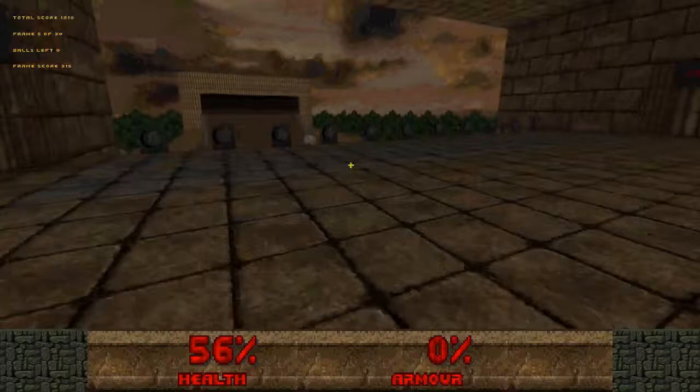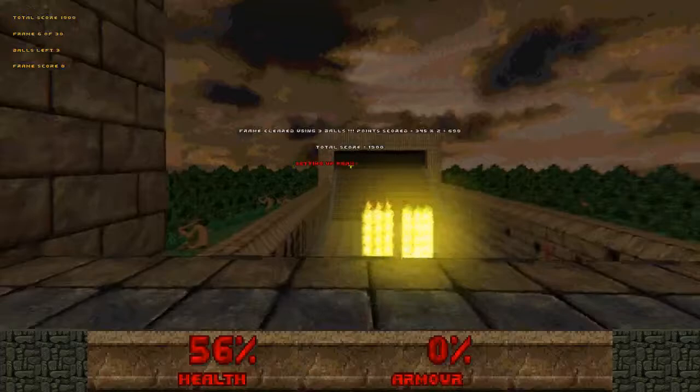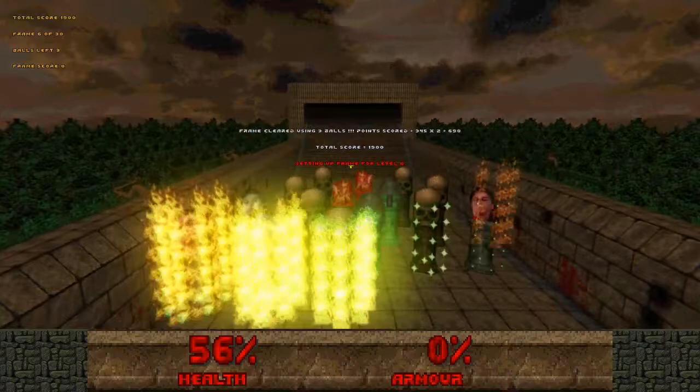I gotta stay as far away from it as humanly possible — otherwise I might get hurt. I'm liable for damage. Okay. Not bad. 690. 1900. My score is going up — up, up, up.